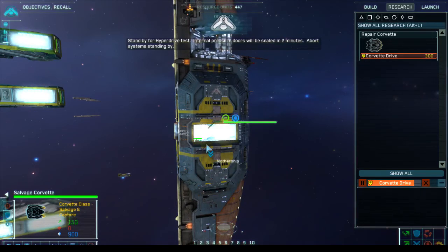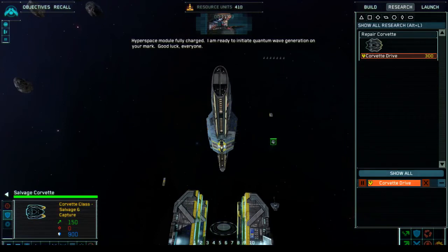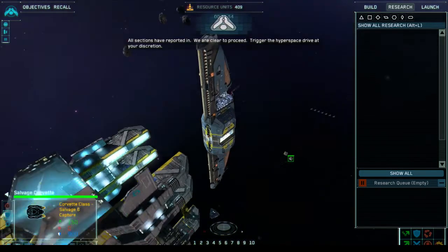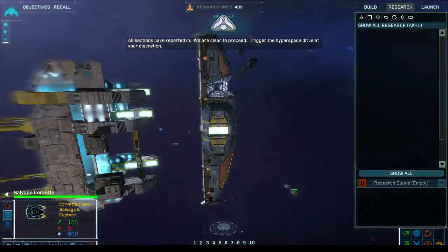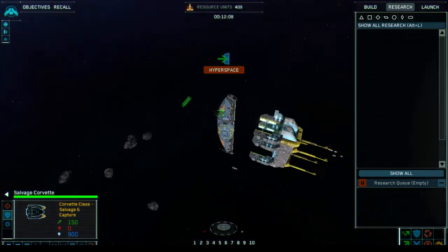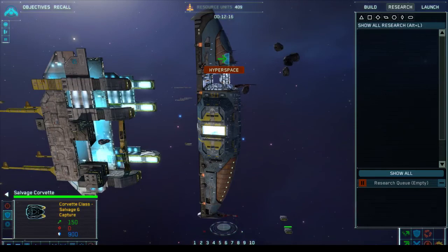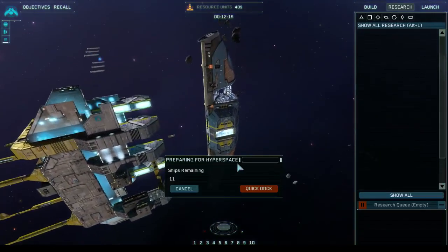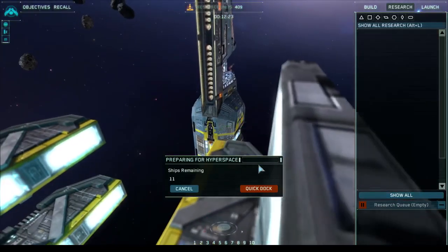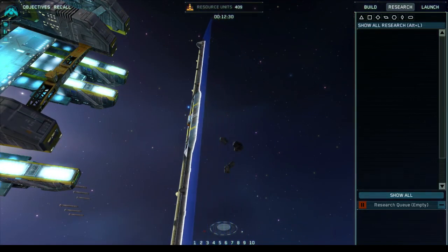Stand by for a hyperdrive test. Internal pressure doors will be sealed in two minutes. Abort systems standing by. Hyperspace module fully charged — ready to initiate quantum wave generation on your mark. This one forces you to hyperspace and then it collects all the resources for you. That's the end of this one, and we are going to go test the hyperdrive. We will see you in mission two. I'm going to hit quick dock — that makes everybody dock really fast — and then blam, see you guys next mission. Laters.